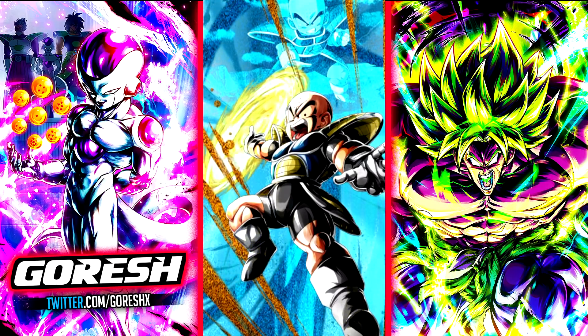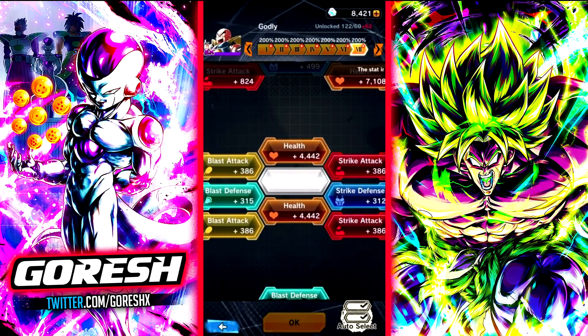Hey guys, today we're taking a look at 14 star, 1400%, Zenkai 7 EX Purple Krillin. Here he is, fully soul boosted.